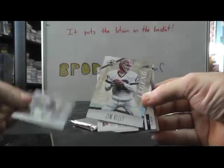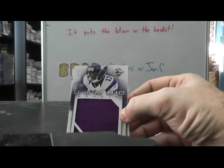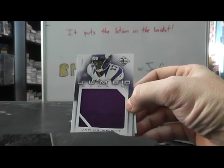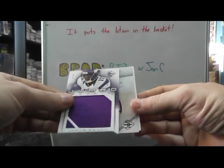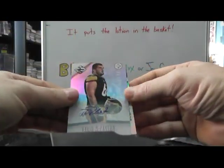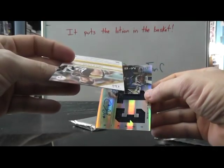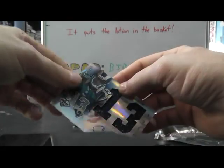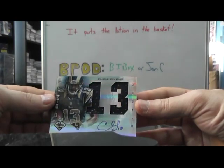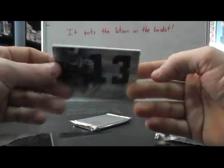We have Chandler Harnish, Jim Kelly. Another Jumbo Jersey — Jarius Wright, like a third or fourth Jarius Wright card — numbered to 99. And the Steelers are doing well too — David DeCastro Phenoms Autograph numbered to 299. Jumbo Numbers Jersey Autograph Chris Gibbons for the Rams, numbered 37 of 49.